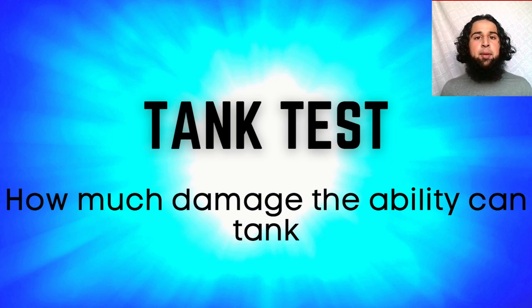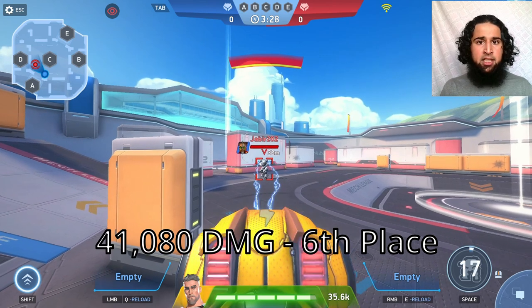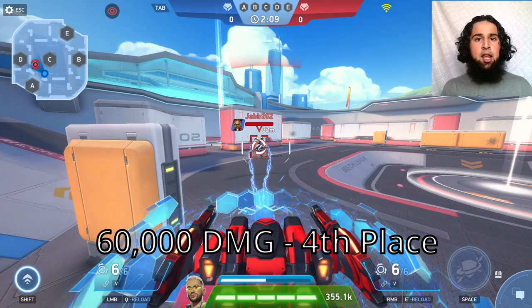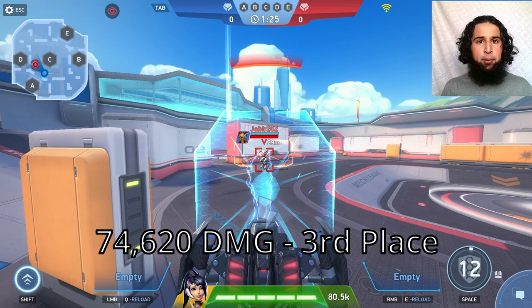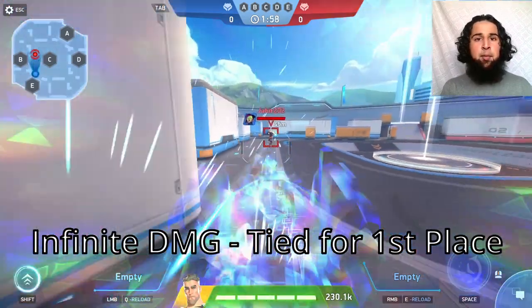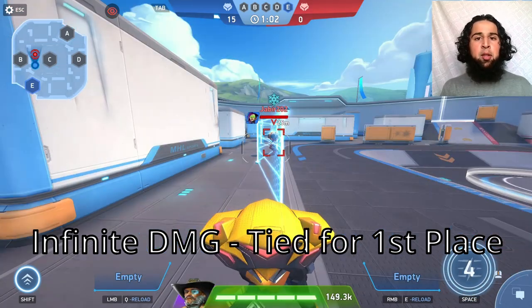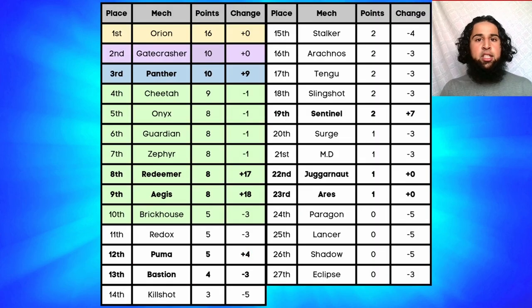Next the tank test, ranking by how much damage the ability can tank. Juggernaut tanks 41,000 (6th), Ares 57,000 (5th), Bastion 60,000 (4th), Sentinel 74,000 (3rd), Puma 88,000 (2nd). Redeemer, Aegis, and Panther all tank infinite damage for 1st place. Panther, Aegis, and Redeemer get eight points each, Puma four, Sentinel two, and Bastion, Ares, and Juggernaut one point each.